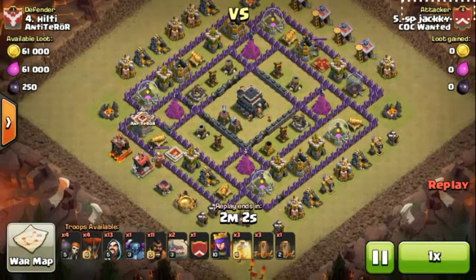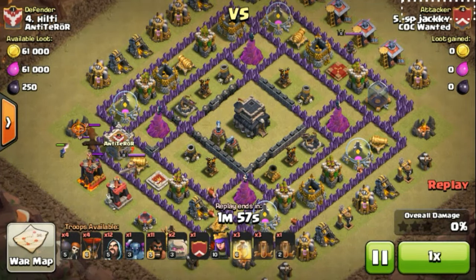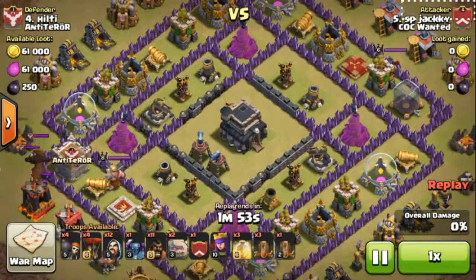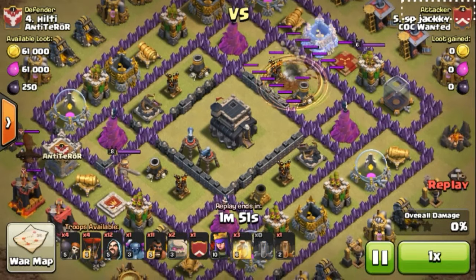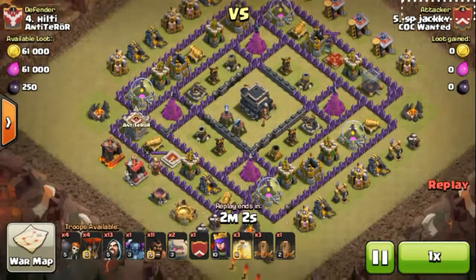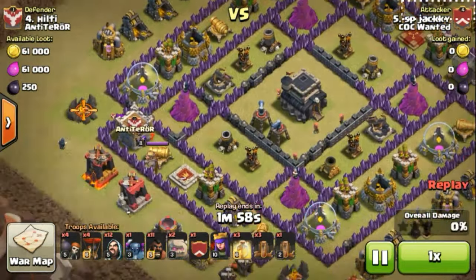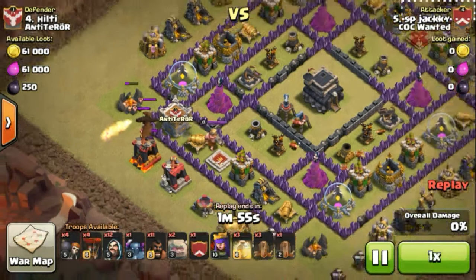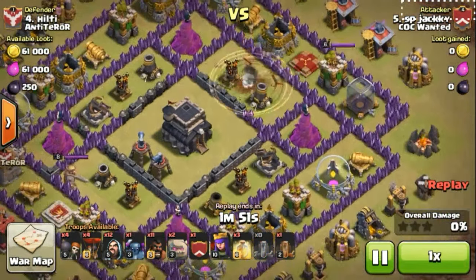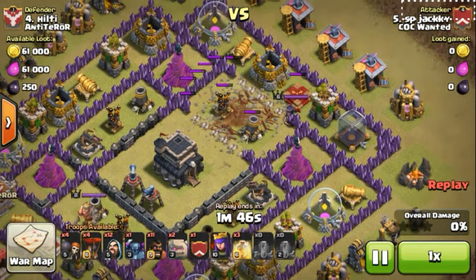I tried to destroy this base — I was fifth and attacking fourth, but I don't have my king because he is upgrading to level 12. Then I lured out the clan castle. This base is not exactly the base I was looking for. You guys can see this base was having the clan castle right into the left area, which is not a good idea — you should always protect your clan castle so that no one can expose your troops easily.